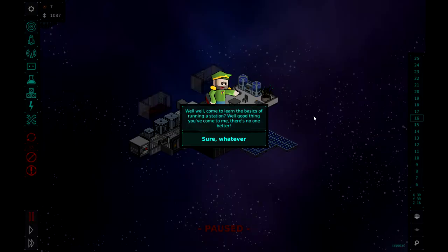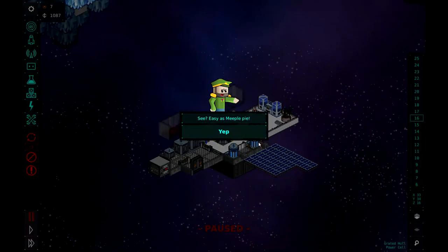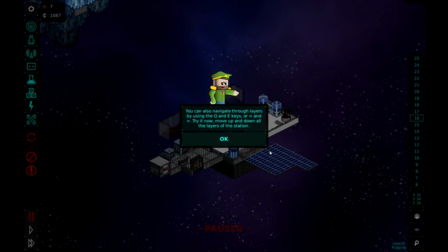All right, so we are in the first tutorial mission — Basics. 'Welcome, come to learn the basics of running a station.' Use the WASD or arrow keys to move the camera around — go ahead and give it a try. Well, that's pretty standard. You can also navigate through the layers using the Q and E keys or the arrow keys. Try it now to move up and down all the layers of the station.